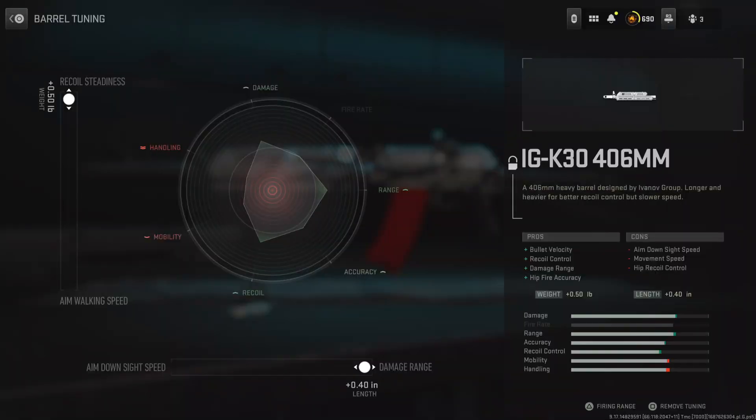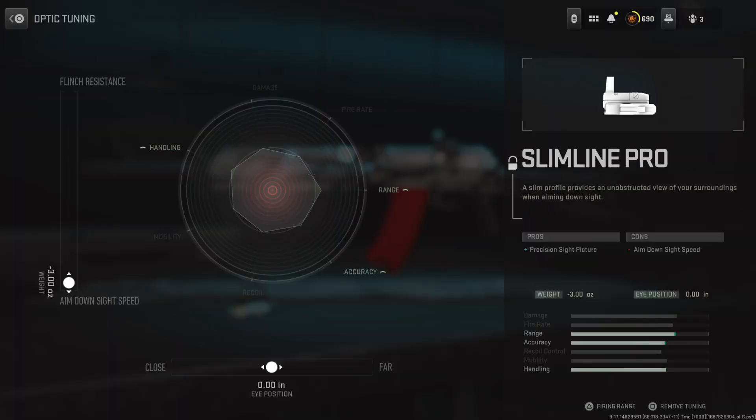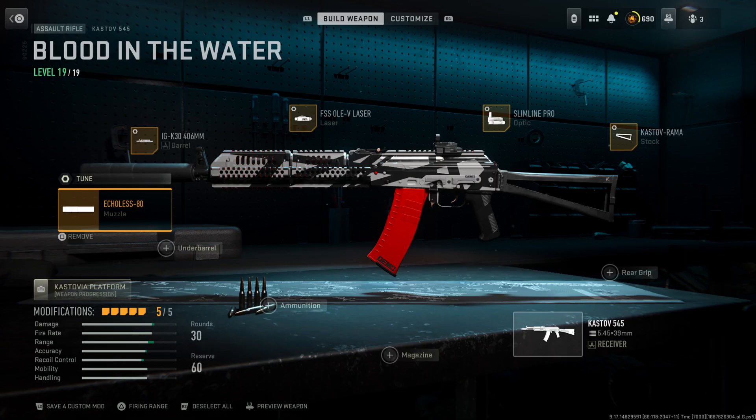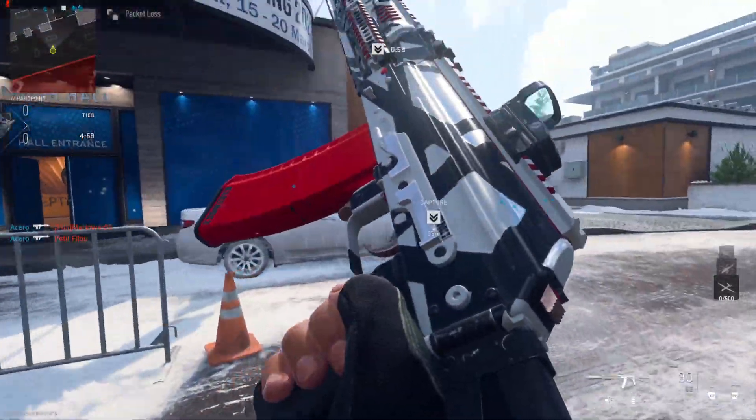This is the weapon tuning for the muzzle, this is the weapon tuning for the barrel, this is the weapon tuning for the laser, this is the weapon tuning for the optic, and this is the weapon tuning for the stock. That's the class, guys — enjoy the video. This is what the variant looks like; it's a pretty decent-looking variant.